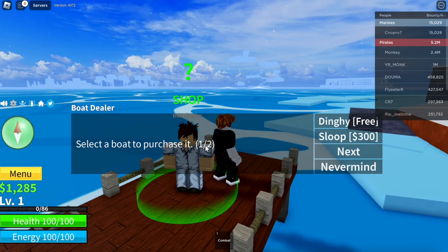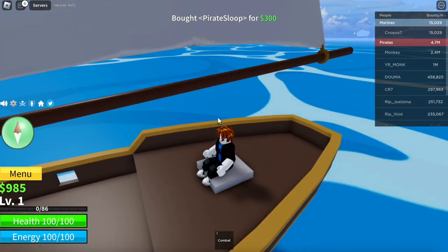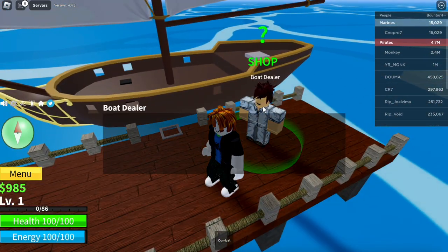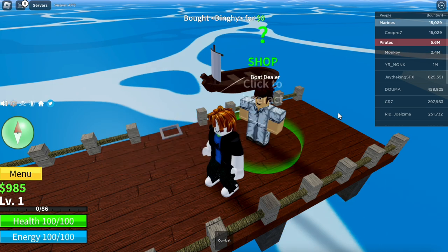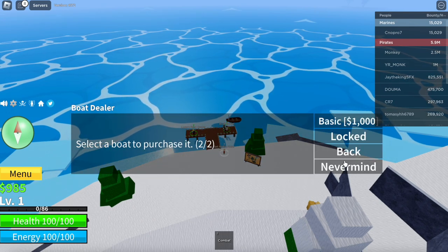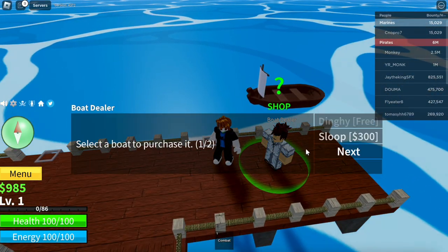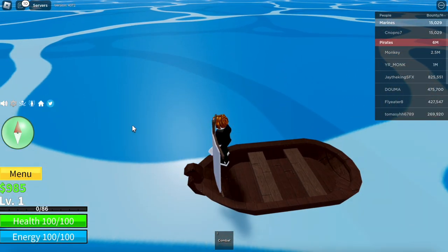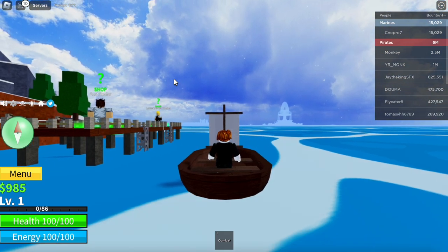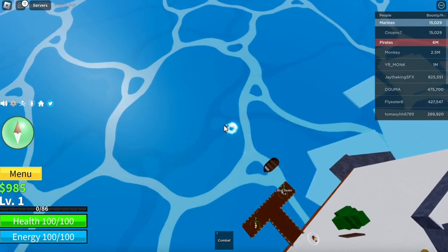Click to interact with the boat dealer — it says 'Select a boat to purchase.' The dinghy is free and the sloop costs a bit more. I'm going to buy the sloop. Boat purchased! Now, sit in the boat for five seconds — five, four, three, two, one — then hop out. We don't need the boat anymore, so we're moving on.